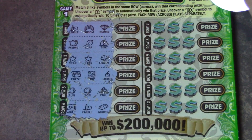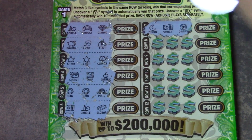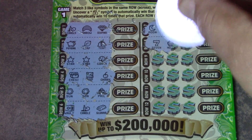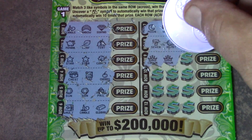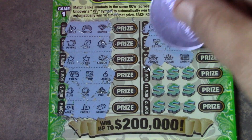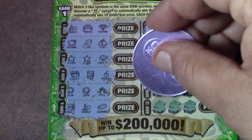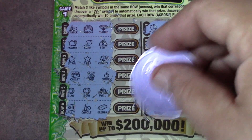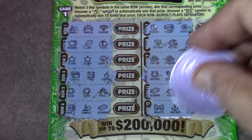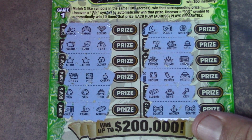We have a gold bar, a moon, a vault, a daisy, a seven, a helmet, a bell, a crown, crown, crown, a cabin, a horseshoe, a pepper, a purse, a gold bar, a ring, a key, a bowtie, an anchor, and a bowtie. No luck on either of the Stacks of Green tickets.